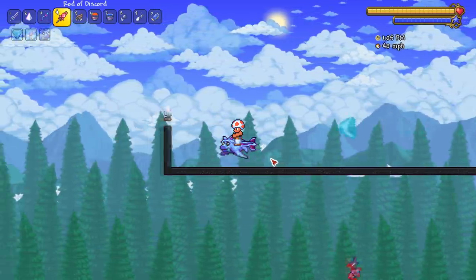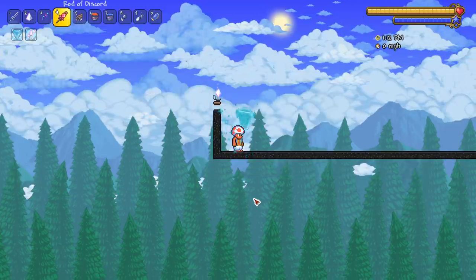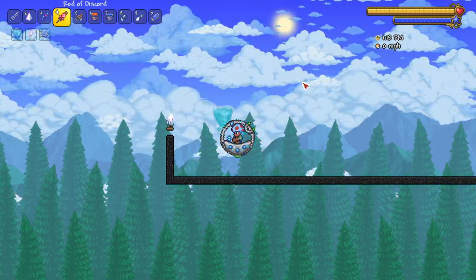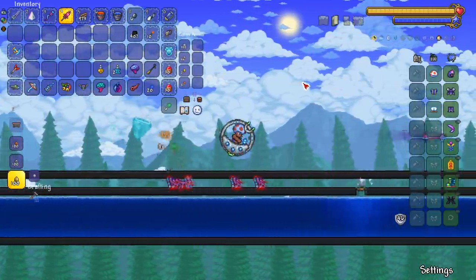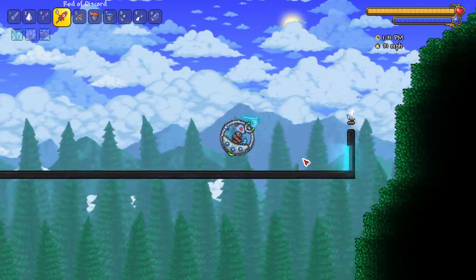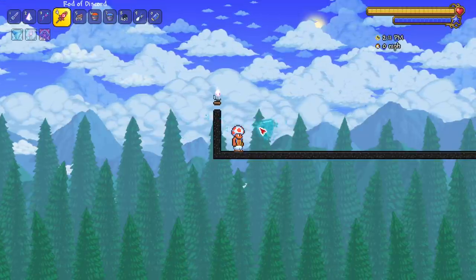While in the air, not rubbing the floor, it goes around 40 — still pretty good even unbuffed. This mount was probably one of the best before 1.4, and might still be competitive at 82 mph. Next up the Drill Containment Unit — my favorite utility mount. It only goes 31 miles per hour, but its true power is when you're breaking blocks.